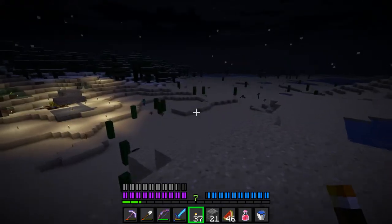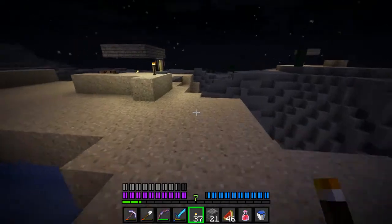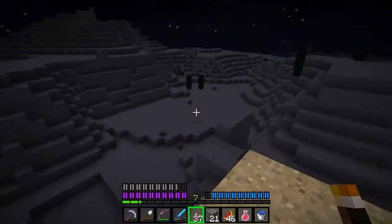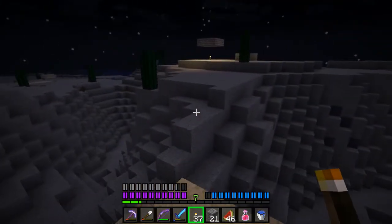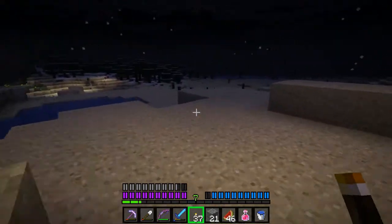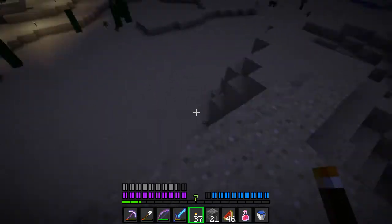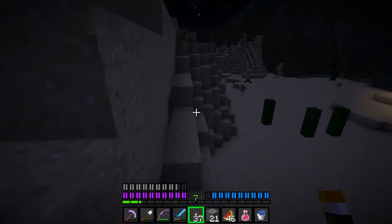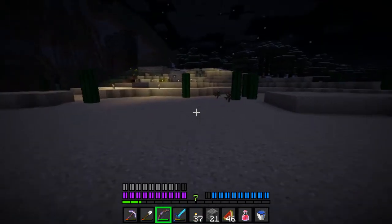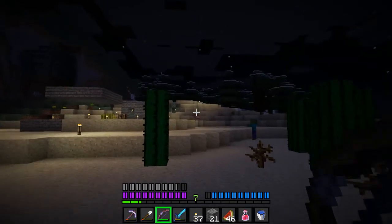Creeper - do not want Creeper. I want Enderman! There's a skeleton over there. Oh, there's an Enderman - let's see if we can get him. Let's avoid the fall damage. We'll deal with the zombie personally.